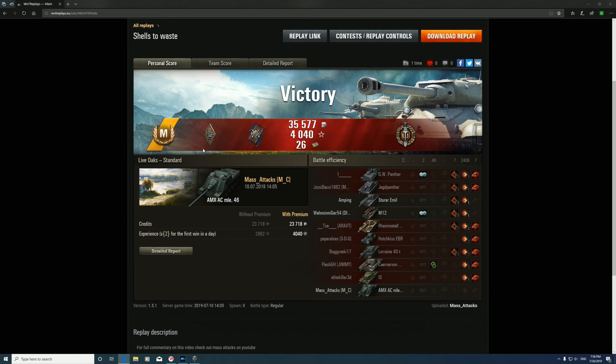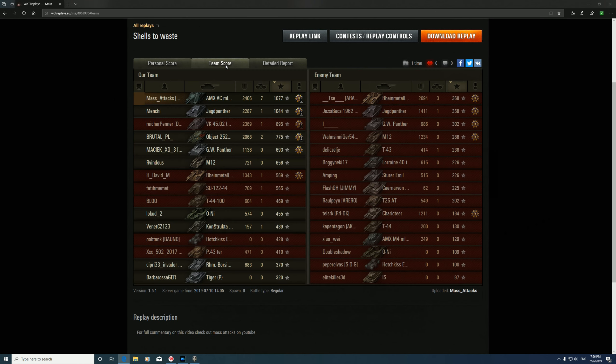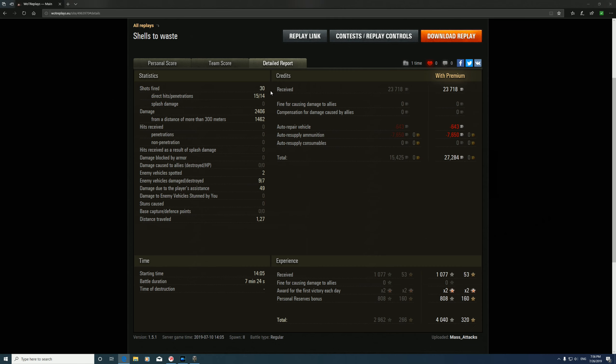Let's have a quick look at the stats. It was a Master's Ace Tanker award and we got the top gun for our 7 kills. Top of the team for XP with a base XP of 1077. Top for damage with 2406 damage. We actually fired 30 shells but only 15 hit, so all those blind shots weren't doing anything. We made 27,000 credits plus 4040 XP, due to a personal reserve bonus and a first win x2 multiplier.